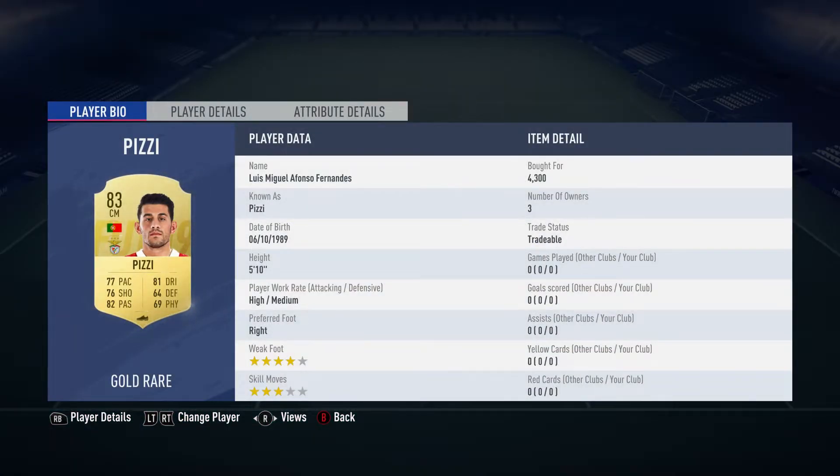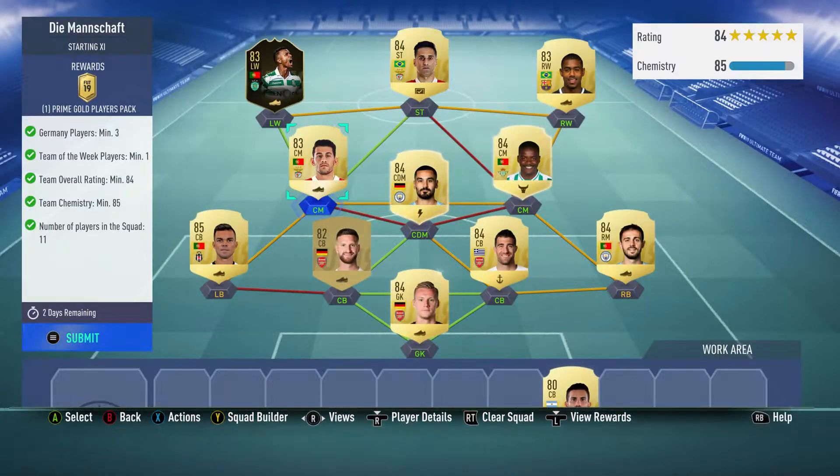The centre-mid on the left is Luis Miguel Alfonso Fernandes, bought for 4,300. He's known as Pizzi and he plays for SL Benfica in the Portuguese First League and is Portuguese.